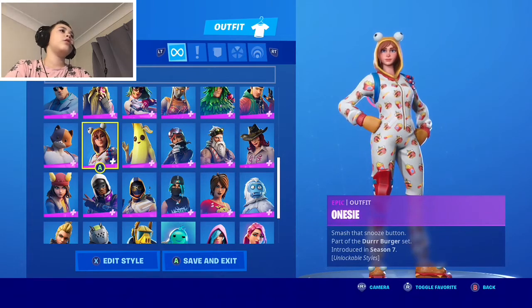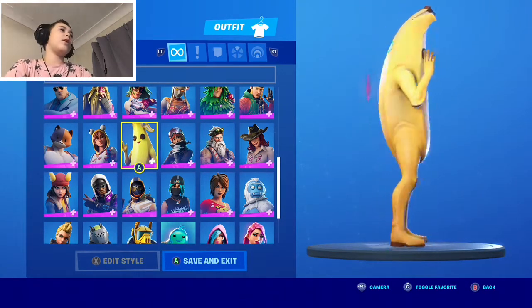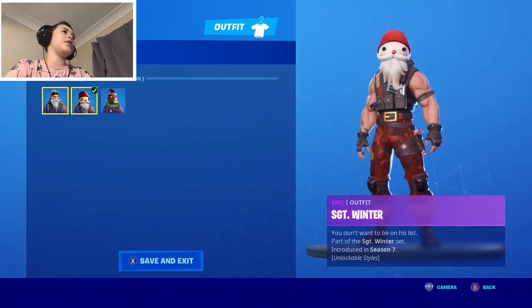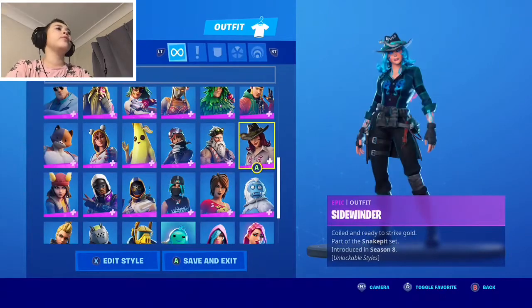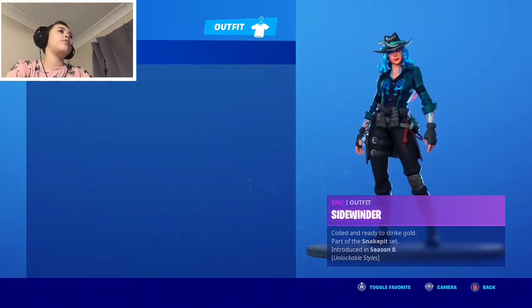This is Onesie from Season 7. There's also Peely — not Agent Peely, just Peely. Then Shimmer with a black style and white style. Sgt Winter has reindeer, llama goggles, battle bus balloon, and Sidewinder styles.